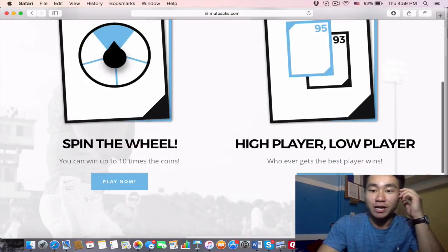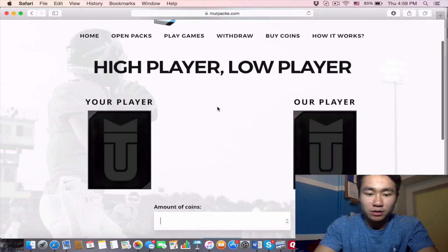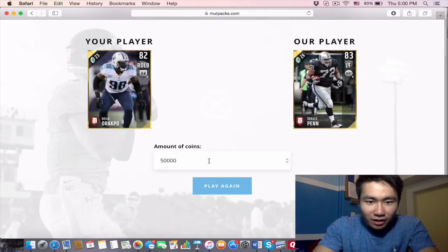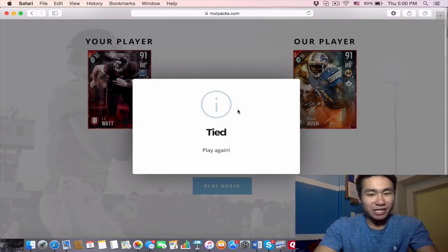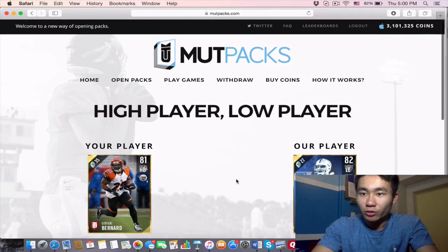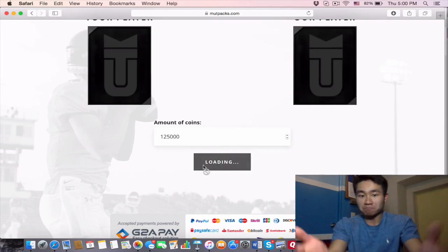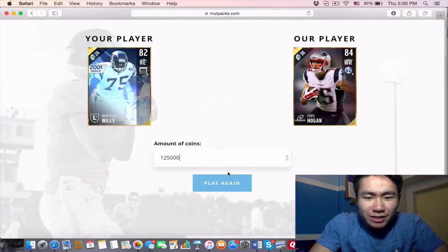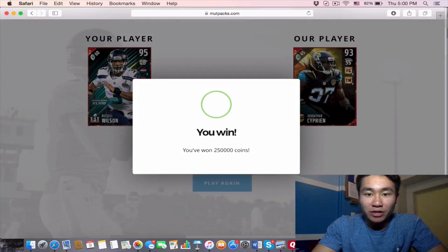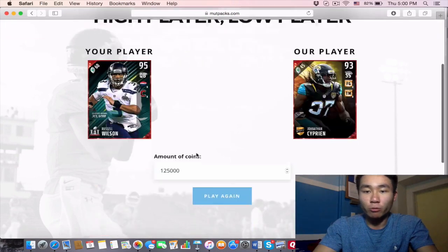High player versus low player — whoever gets the highest player wins. Let's just test our luck. We lost — okay, 50,000 coins, all good. Let's play again. We tied — we still get the 50,000 back. We lost again by one overall. So we lost twice, only lost 100,000 coins total. Let's do 125,000 — we lost that too, four times in a row! Let's try again — there we go, finally! We won. We're back at 3.1 million coins.